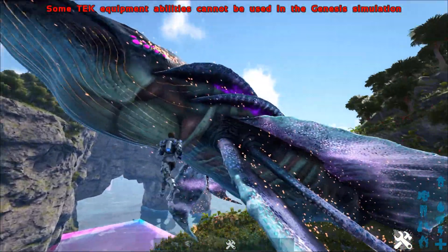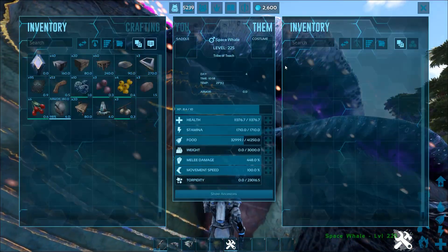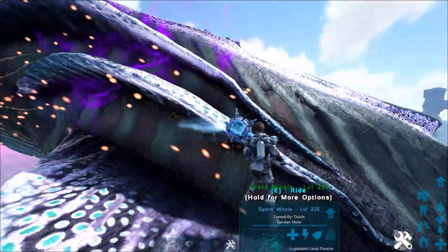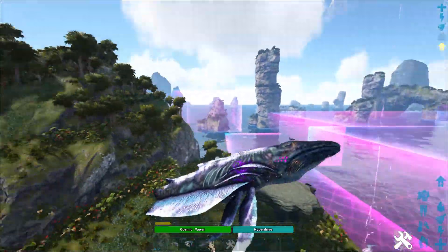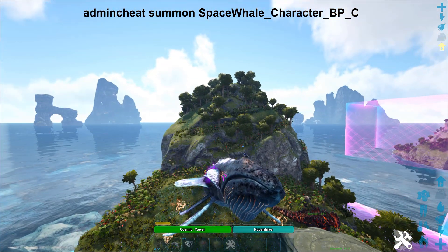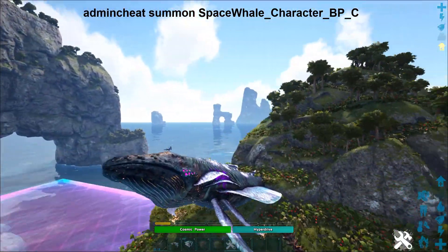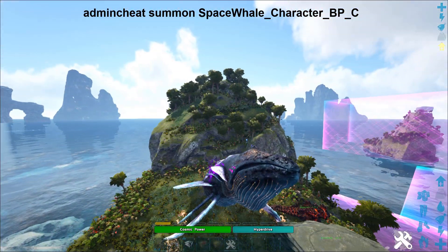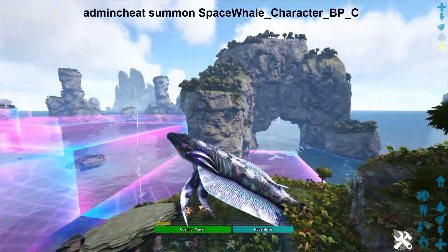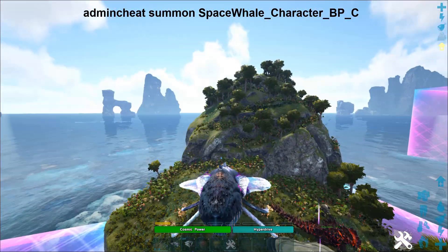First up we're going to go over to the Astrocetus — he's referred to as the space whale. The space whale is actually really easy to use, he's not very fast by any means. It's a gargantuan beast of a creature — make sure you hit pause, I won't leave this on too long. The Astrocetus is a lot of fun, super huge, can teleport and all that, so the spawn code is on the screen for you.